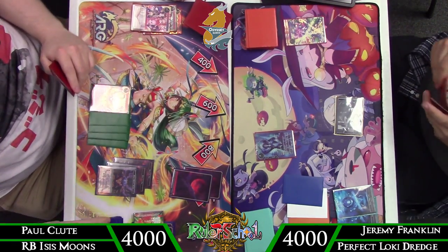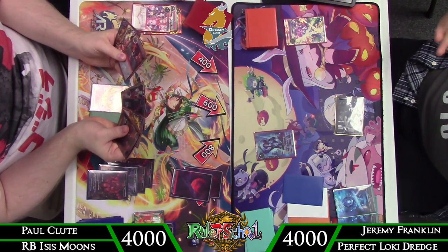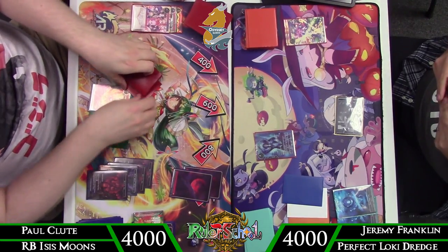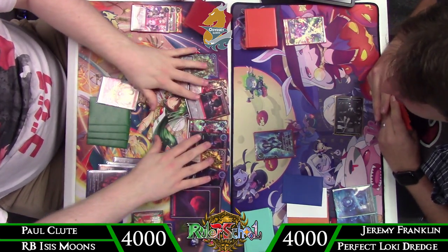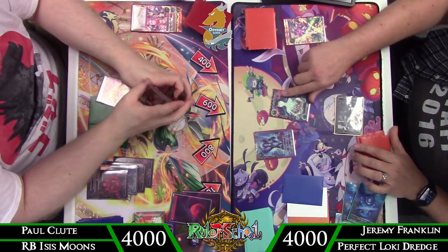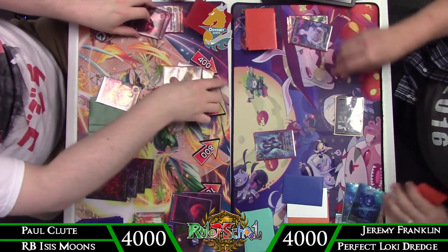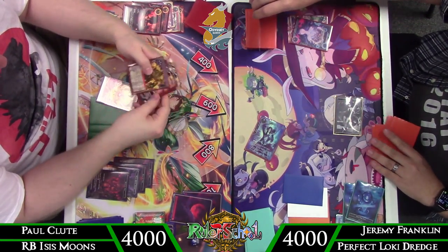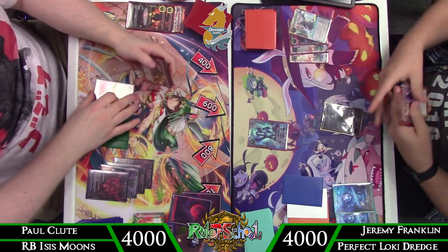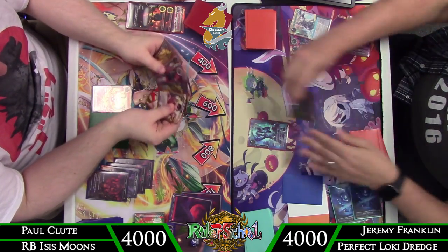Choosing not to use Kronos during upkeep, which I think is a misplay — there's no real reason not to use it during upkeep to shape your hand a little better, and it gets stuff to the graveyard for Perfect Loki. Another pass from Paul. Again choosing to miss the Kronos effect, but we do use Loki's Insight during upkeep to take two Mind Like Still Waters and get the instant-speed stuff out of the way. Choosing to use Kronos — which should have been done before upkeep — doesn't really matter because we ship the card anyway, but it keeps another card in graveyard for Perfect Loki.